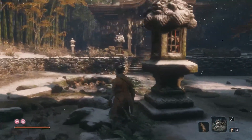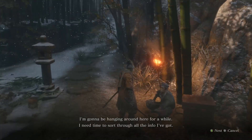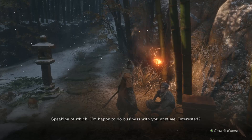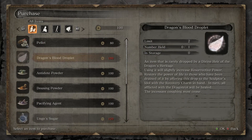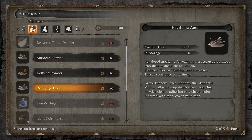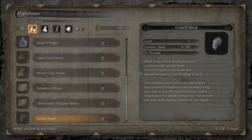I see this guy right here who we saved from the samurai. We can buy stuff. He's got multiple blood pellets. Terror buildup — we're gonna need that to fight that headless, because I don't know how he was inflicting terror on us, but he was.